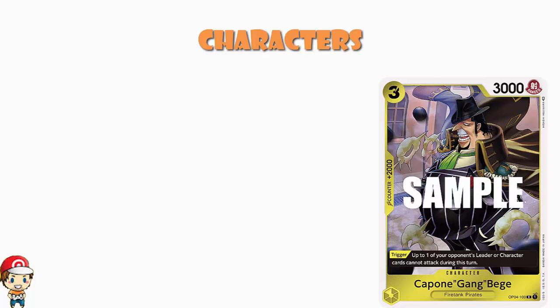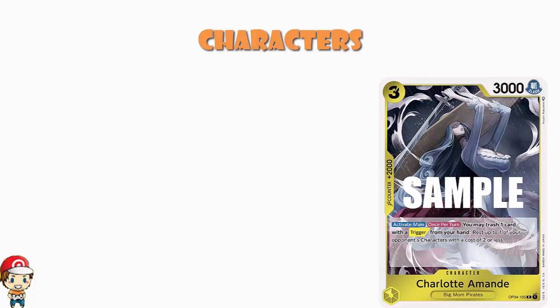We've also got a playset of Charlotte Amande — three cost, 3000 power, counter plus 2000. Activate main, once per turn, you can trash a card with trigger from your hand and rest up to one of your opponent's characters of a cost of two or less. So either you use this for the counter plus 2000, which is super useful, or you rest one of your opponent's characters of cost two or less — taking them off being a threat for a turn or setting them up to be attacked.